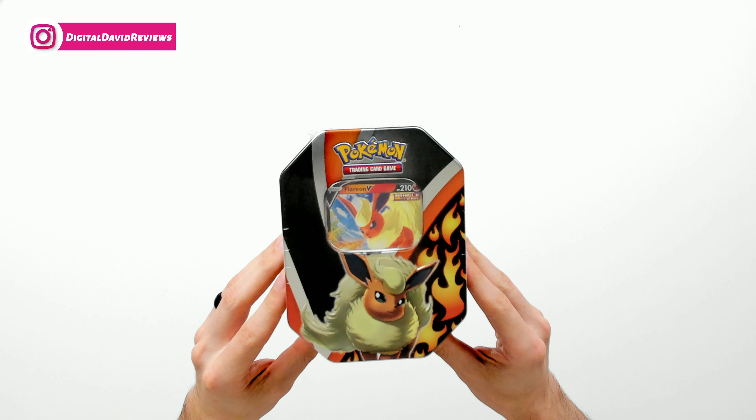Now let's go ahead and open it up and see what's inside. Here are all the contents. First up, we have our online code card followed by our Flareon V Blackstar promo. Look at that card — it looks really nice. You can see the backside as well to get a feel for the print quality.